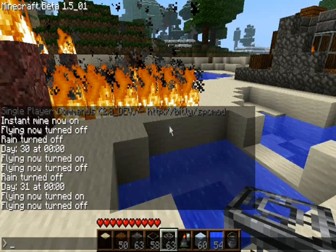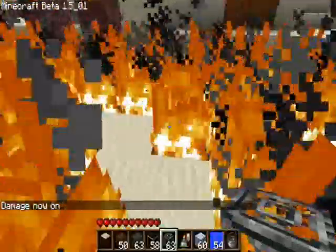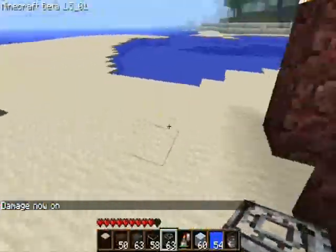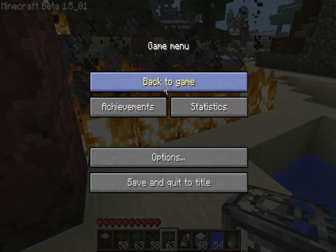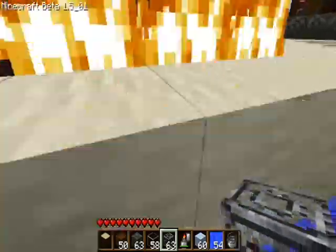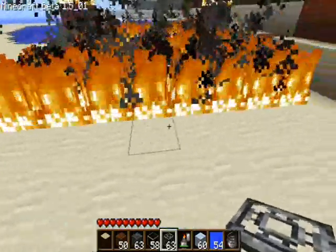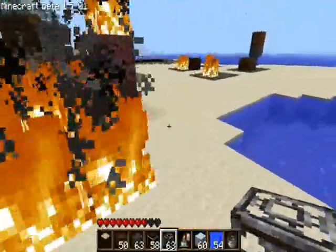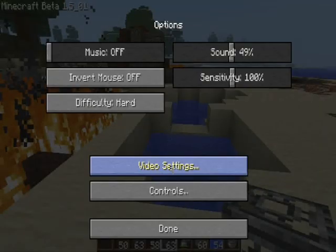I can turn off invincibility just to show you. I actually took some damage even if I wasn't caught on fire, and this is on peaceful. Let's test on hard then. That was two and a half hearts on hard - that wasn't much actually, and that was on hard.